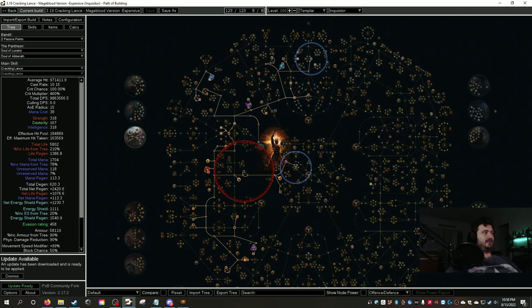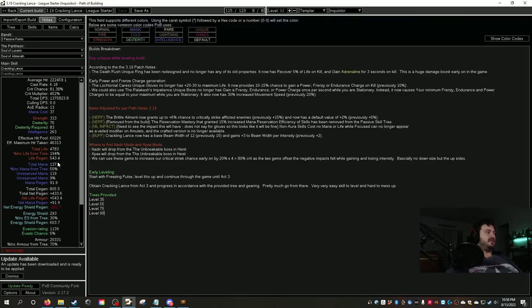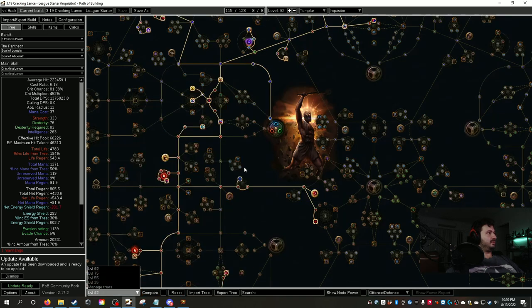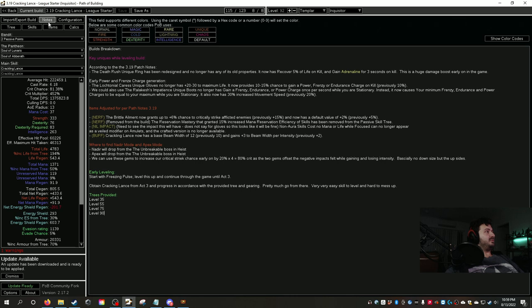To start the build, level with Freezing Pulse like any Inquisitor build — it's the best leveling skill. Continue until Act 3 where you can pick up Crackling Lance, which is a level 28 gem. From there just follow the itemization and skill tree layout provided — it's all in the description below with the POB links.